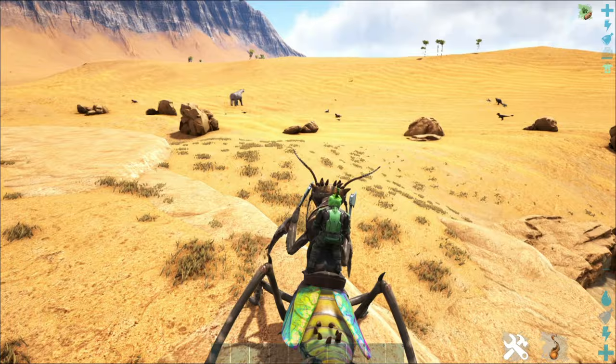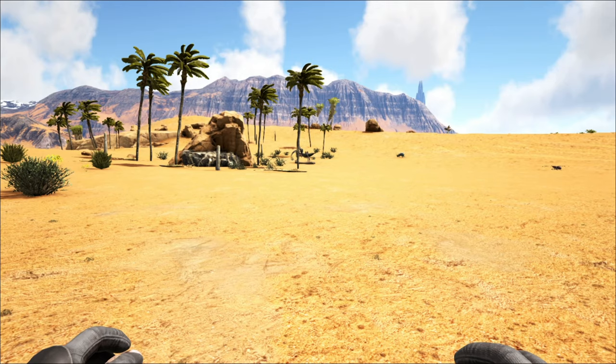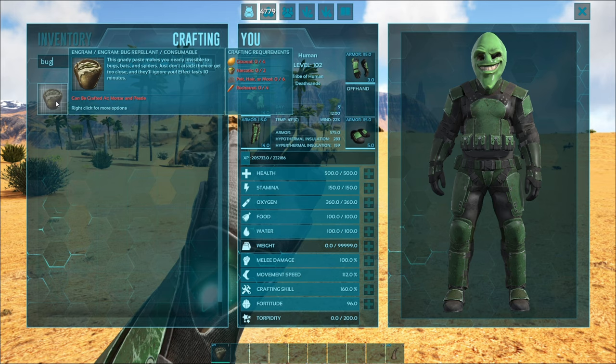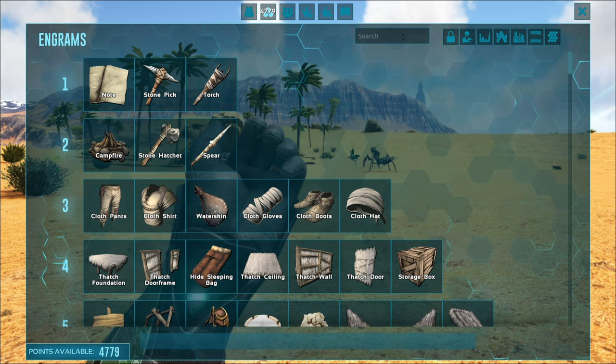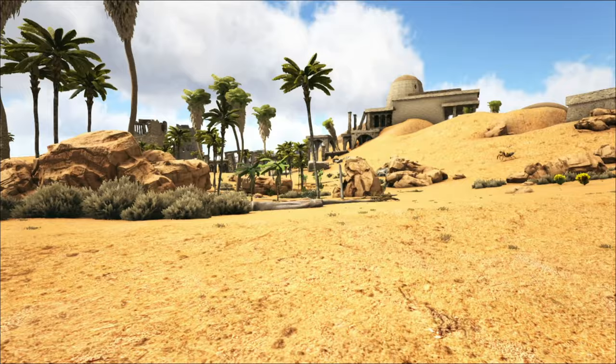Let's talk about how to tame these guys. We've got a mantis hanging out here — the trick is that you're going to need bug repellent. You'll want to make it on a mortar and pestle or a chemistry station. You're going to need citron, narcotics, pelt, and a little bit of rock carrot to make it. Bug repellent is mandatory — you're not going to get around this. It's unlocked at level 16, so you can get it fairly early, but you'll need crops.